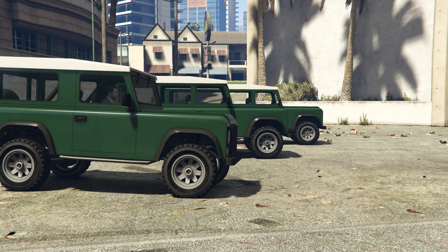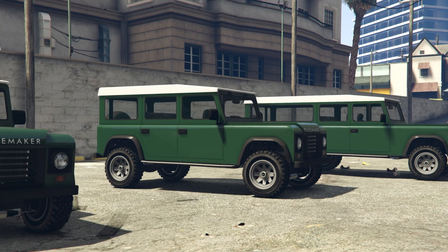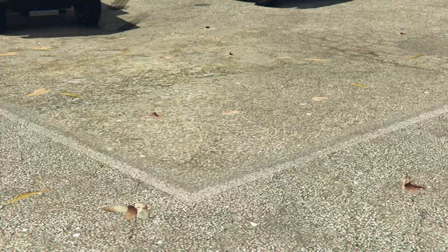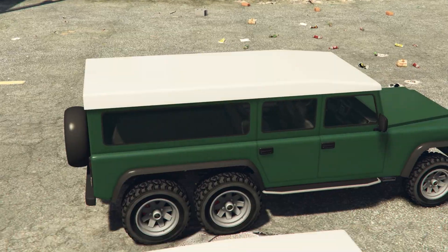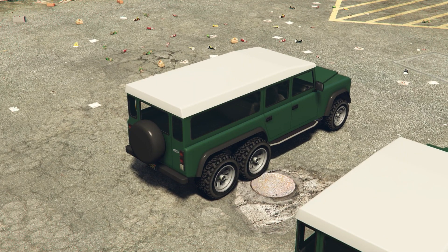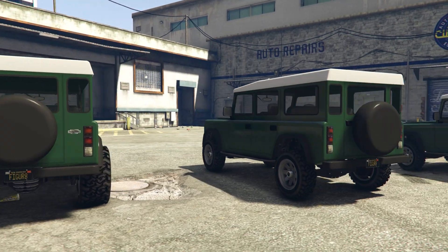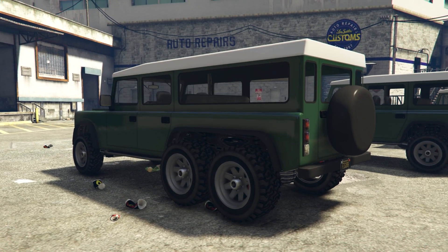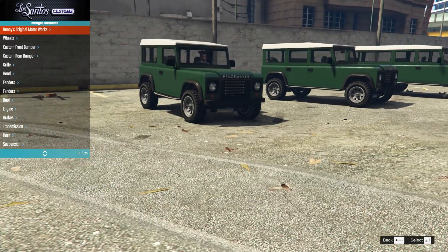Here we are with the three different Peacemakers of varying lengths. Here is the two-door, here is the four-door, and here is the six-by-six. They just get longer and longer — look at the length of the roof on this thing. Absolutely ridiculous. Visually, they are pretty much the same thing. The only difference is they have different door and wheel configurations. But let's see if they have any different parts.